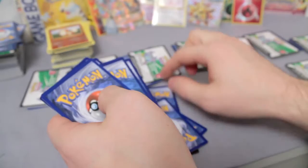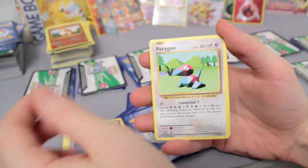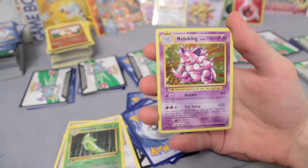Speaking of super amazing — we got our next secret rare: Surfing Pikachu! Na na na na na! Surfing Pikachu, Misty's Determination, Porygon Reverse, Metapod, and a Nidoking Holo Rare. Very nice.